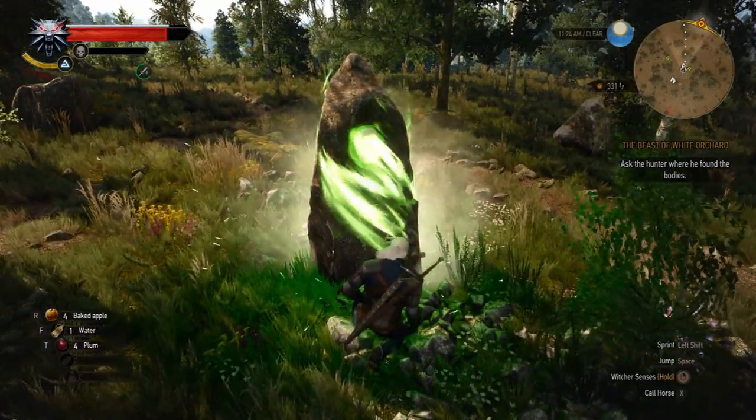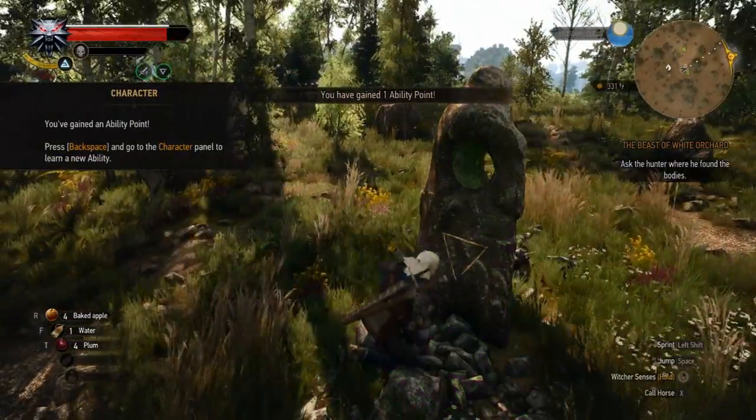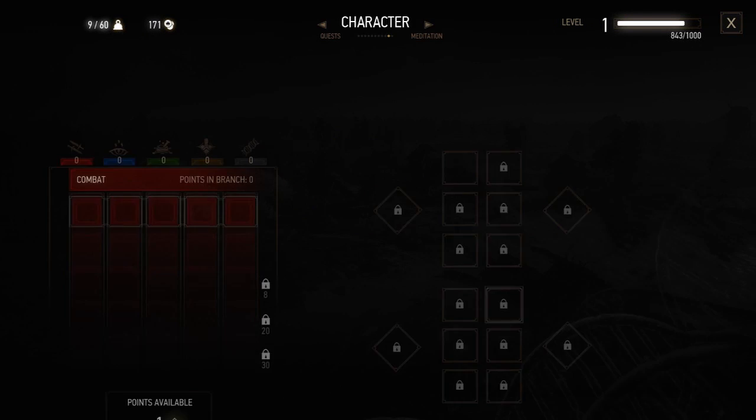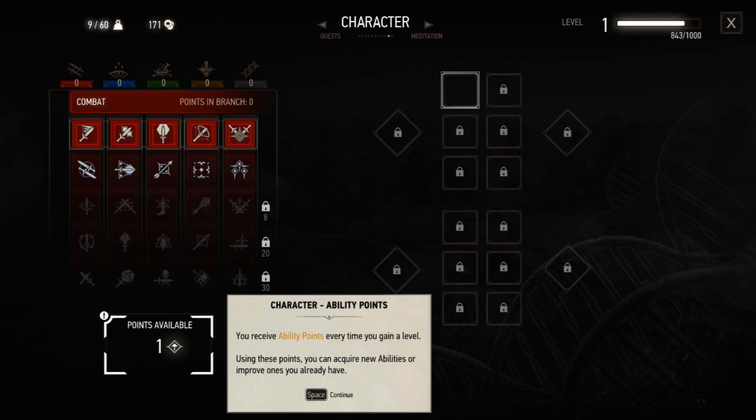I don't know if this guy got to hold it down. One ability point. You've gained a certain number of experience. You've advanced to the next level. Gaining experience for killing monsters and completing quests. I have one — you can use it for abilities.